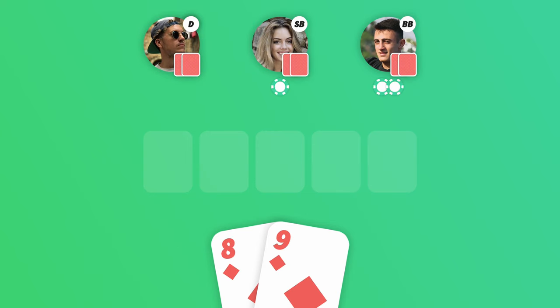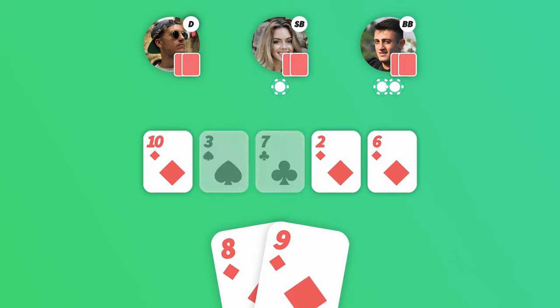A semi-bluff is when you bluff with cards that aren't great but could turn into something, like 8-9 suited. This isn't a great hand, but since it's suited connectors, you have a decent chance of hitting a flush or a straight from the community cards.